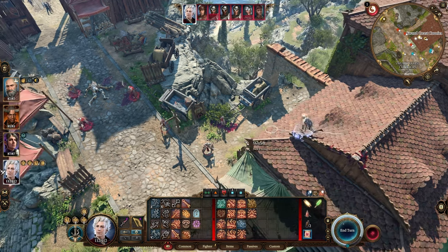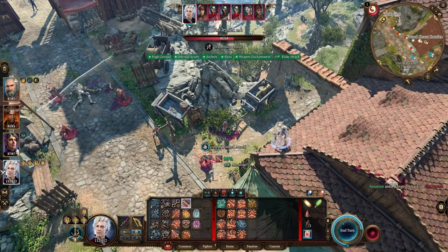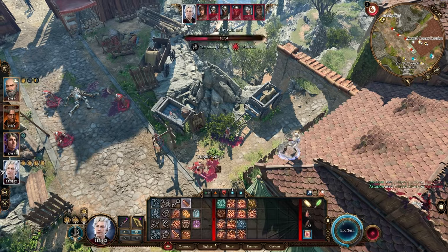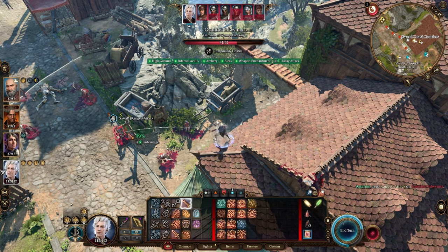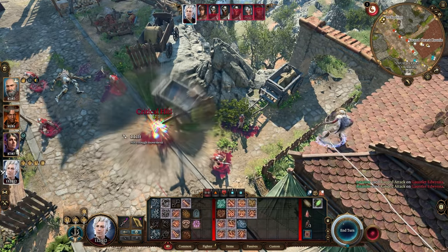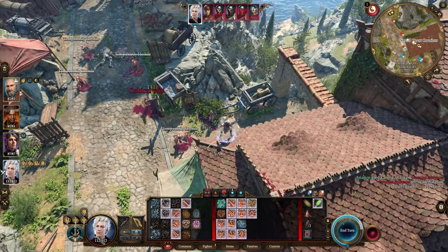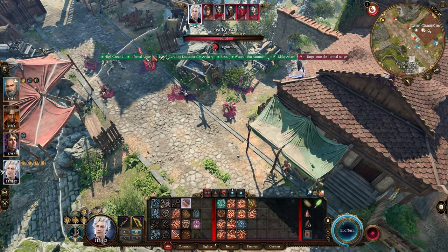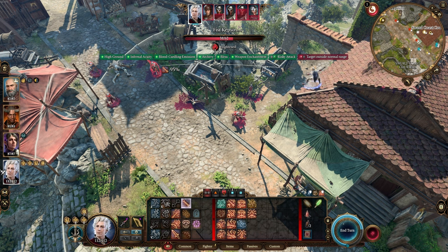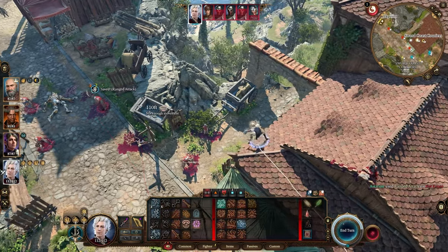Now that we do have some more opposition coming our way, this is what we're going to do — we're just going to start to shoot them instead. He does save on that attack. We shoot one more time, he's frightened. Now we move our attention to the next of the guards that would be advancing. You do not have to solo the game as an archer to make this viable — I just want to be clear about that. We took down one of the only guards that was not frightened, so now that frees me up to move in and deal damage to one of these targets where the frightened effect would be ending soon.